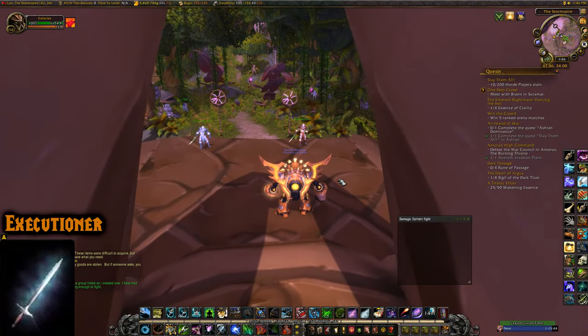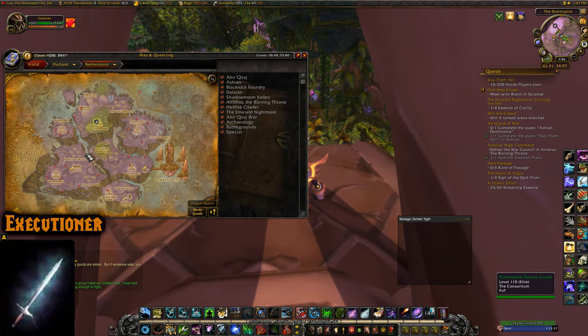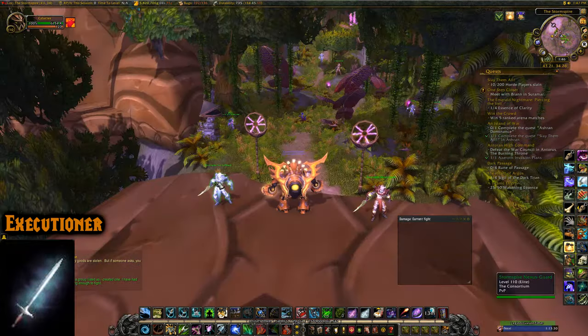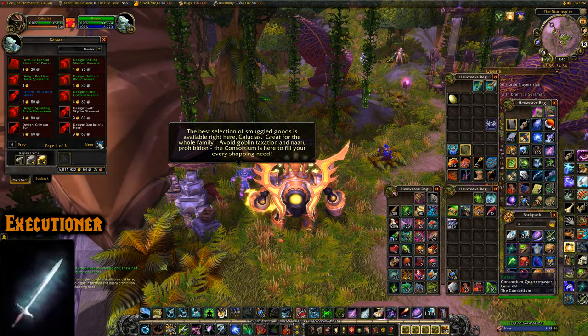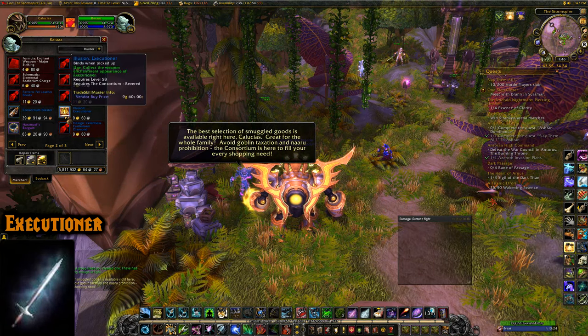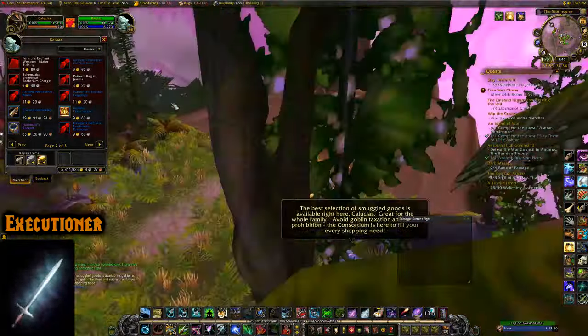Now we're in Netherstorm, Outland. You need to be Revered with the Consortium — the Ethereal faction. Head to Stormspire in Netherstorm and talk to Karaz, and he will sell you Illusion Executioner for just above 9 gold if you're Exalted.